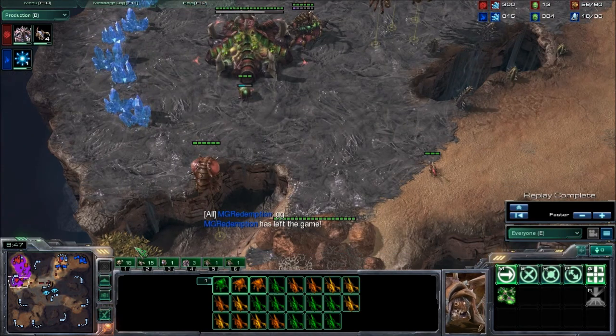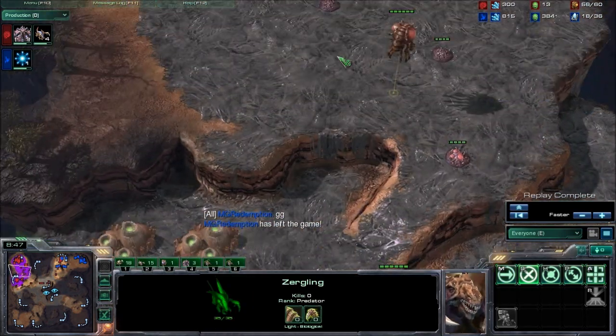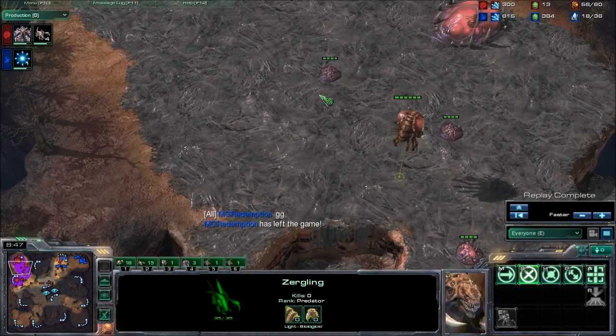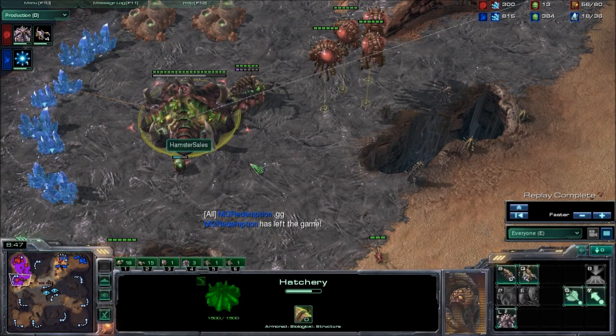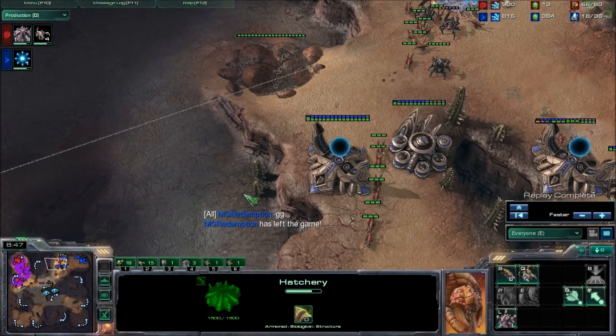Even if they scout you, just keep a few lings at your front. Keep your roaches back here if you're not building them all at the same time — mine all popped at the same time this game so he really wouldn't have been able to scout that anyway. You keep lings up front, prevent scouting, and even if they do get a scout in and it looks like you're macroing anyway, you have two base, two queens — but really you're just going for this two base timing push and you're going to flood in a sick number of lings behind this.